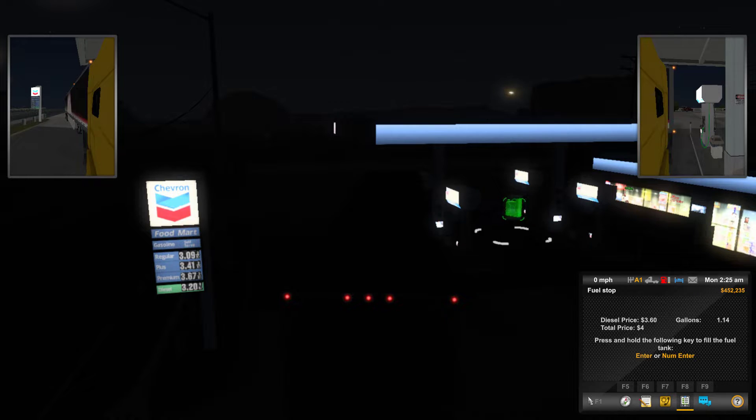It's dark so you can't really see the truck. Look at those prices — $3.09 a gallon. I think it's gonna be a little over $200. That's my guess. That was close — almost at $200. $197.42 gallons. $710 total.